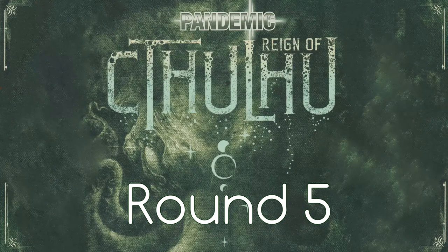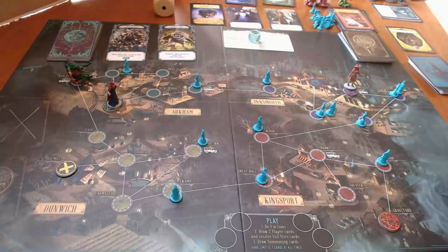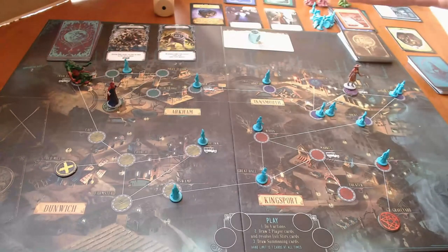Hey everybody, this is round five of Pandemic: Reign of Cthulhu. Things are looking okay - we've got three Arkham clue cards and three Innsmouth clue cards, and we need five to close gates, so I need more clues. I almost wish there was a special action where you could draw another clue card, because right now people need to focus on getting clues.